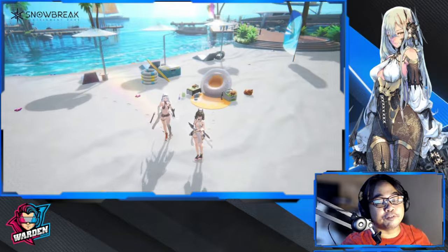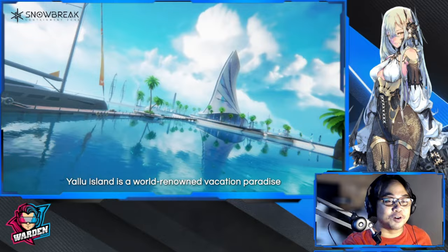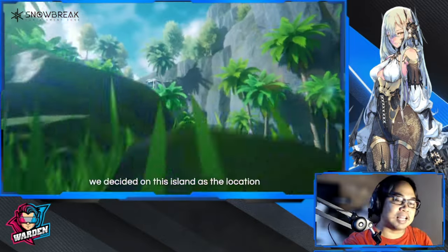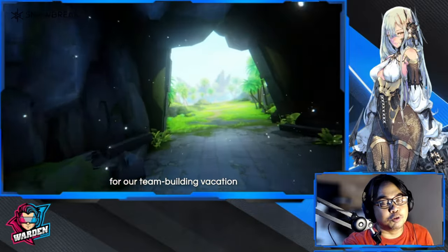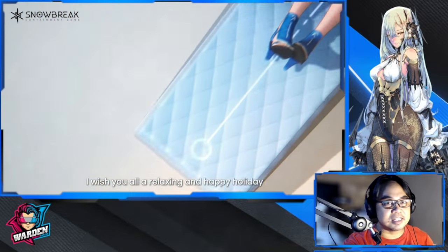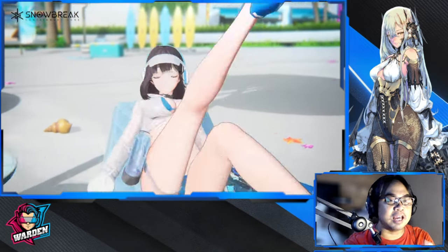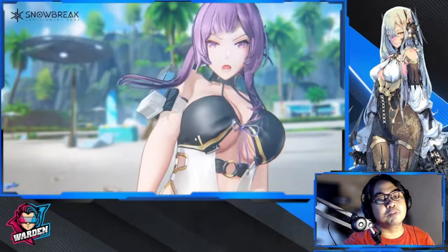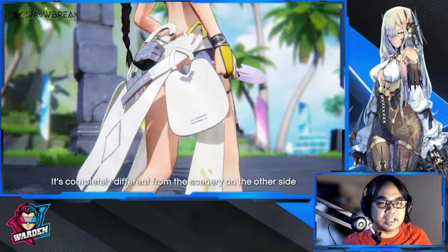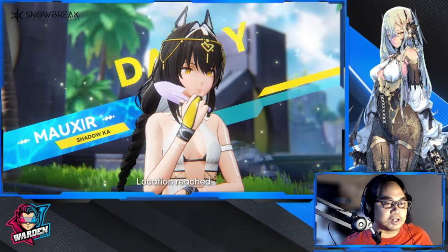We have five-star Moxer here, so for those who have been waiting for her, now is actually the best time to pull for her. We don't know yet what her skills are from the preview, but she looks cool. We have a skin now for Yao — Winter Solstice — which is one of the best skins that we have, and this one is also a new skin for Enya. Next up is a skin for Moxer.